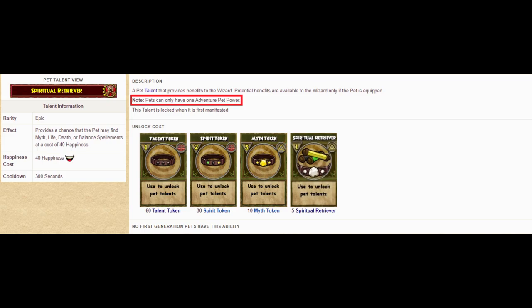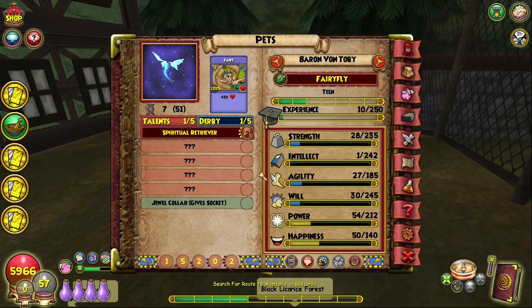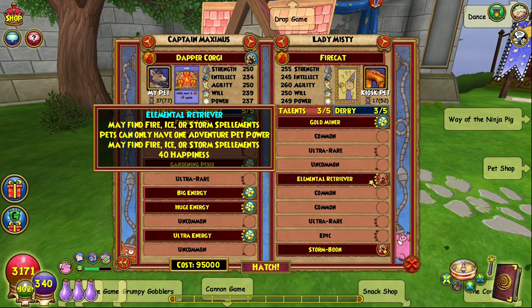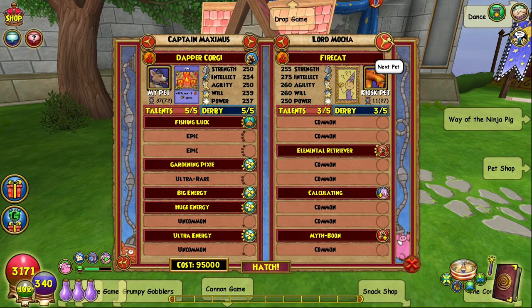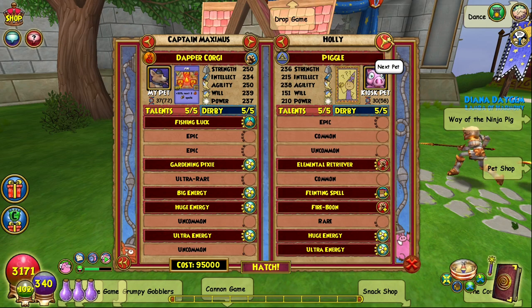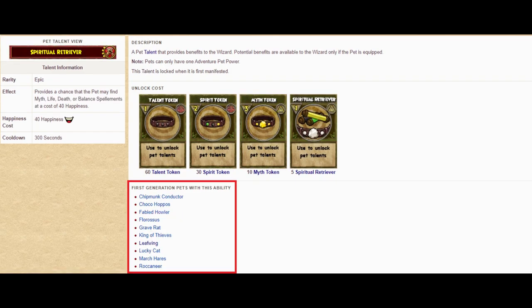Both these talents count as an adventure pet power, which you can only have one of on each pet, so you'll need at minimum two pets — one with each Retriever Talent — if you want to access both talents. You can get these talents by hatching for them via the Hatchmaking Kiosk in the Pet Pavilion of Wizard City, or by having a first-generation pet with the talents already in their pool. There are several pets that come with the talent already as rewards from events like Beast Moon Hunt or from pets in newer packs and bundles.